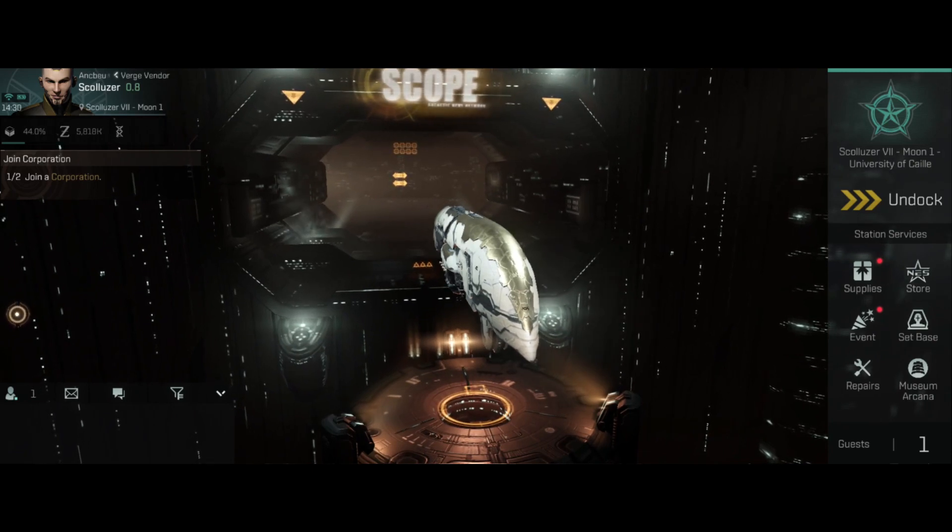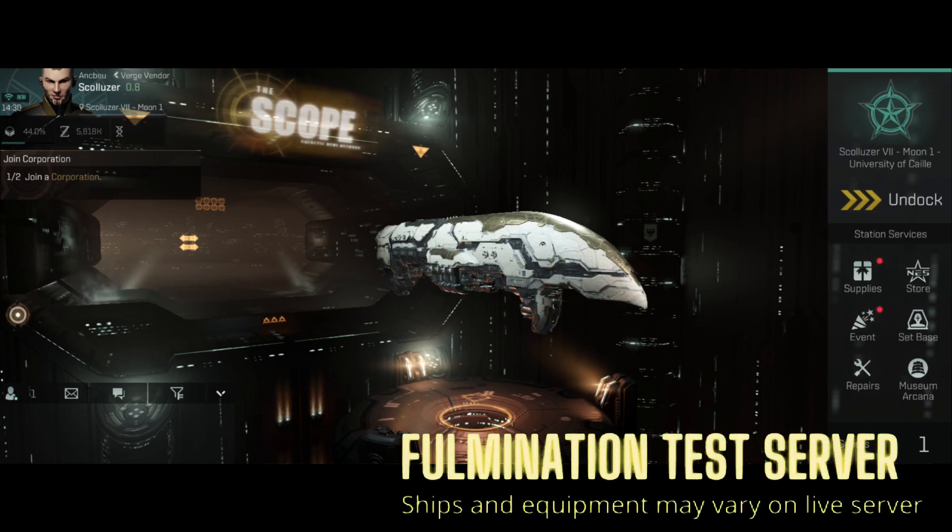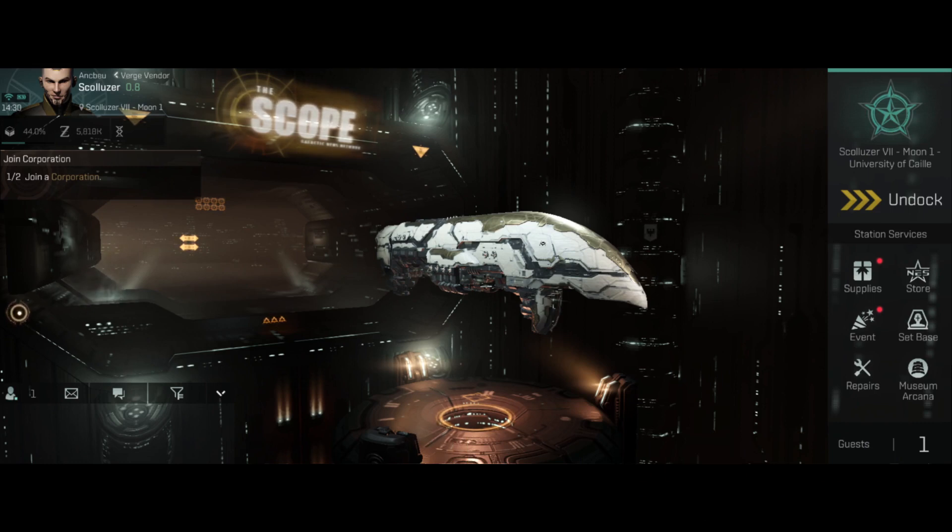Before we get into any of the fits, I have to say a couple of things. This is the test server, and everything showcased here is not indicative of what it will be when it goes live — there could be balance changes, and basically everything does not necessarily have a release date. So even though we know the tier 9 stuff is coming out in roughly two months, we're not 100% confident all ships will be released on a specific day. Everything here is subject to change.